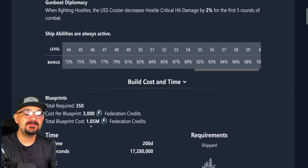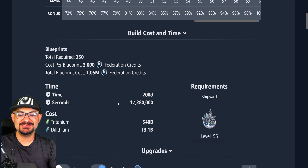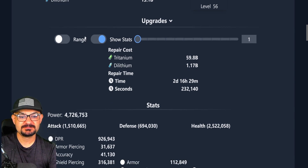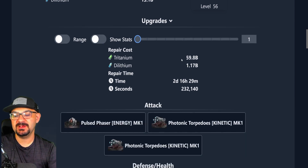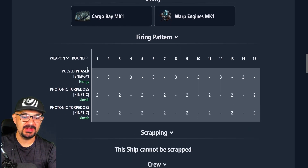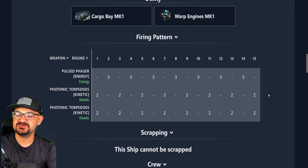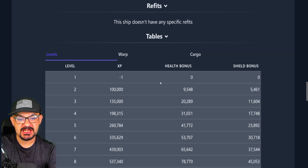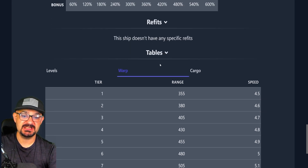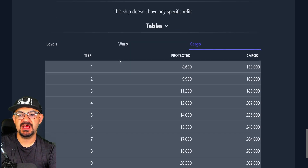The Crozier has a 200-day build time. Base build cost is 540 billion Tritanium and 13.1 billion Dilithium, but with cost-saving research it comes down to 59 billion Tritanium and 1.7 billion Dilithium. Repair time is two days. The firing pattern includes kinetics and photons in the first round, pulse lasers and phasers in the second round, then it repeats. Base warp range is 355, maxing out at 690.